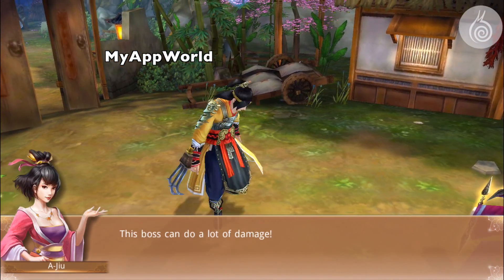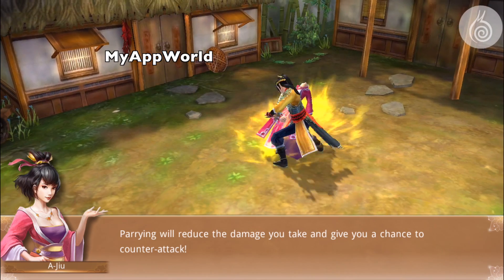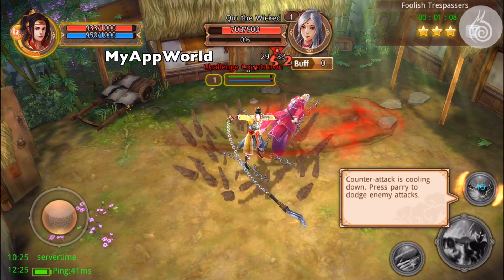This strong enemy cannot be defeated by brute force. Parry against an enemy to interrupt his attack and reduce damage to you. Your parry is in cooldown. Hold N-press to reduce damage you receive.